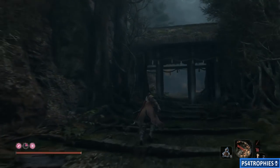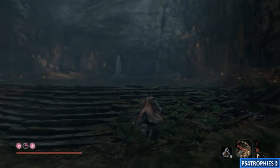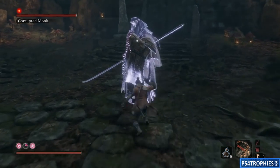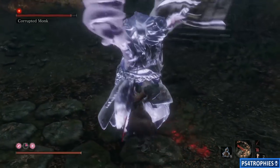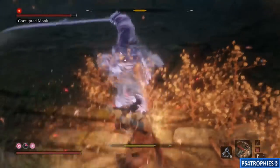I start off going toe to toe against him, but a little into this fight I decide to just take his health down and not worry about his posture - his posture recharges pretty quickly as well.